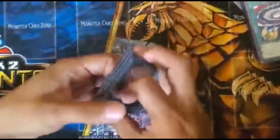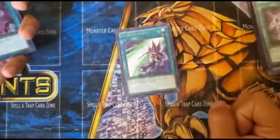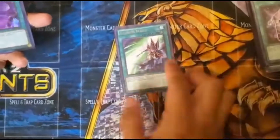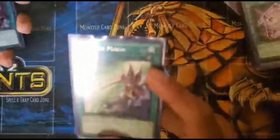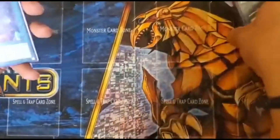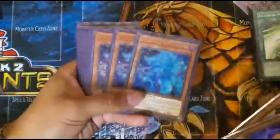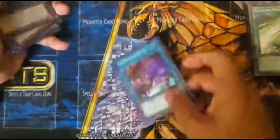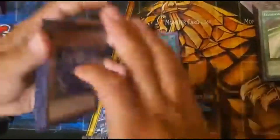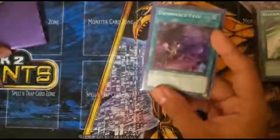Trust me on this one — this deck you pretty much get what you want, and if not, you can search it. Just one Illusion Magician because we have a bunch of cards that already add Dark Magician to your hand, so one is enough. I also like to run one Dwemer Path, because if I use Magician's Rod and it's a spell caster effect, I can easily get it back to my hand to recycle or reuse it.